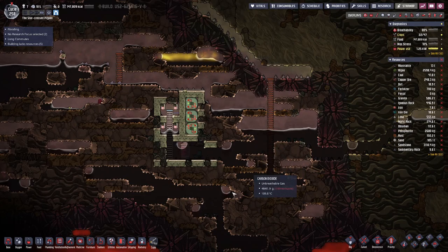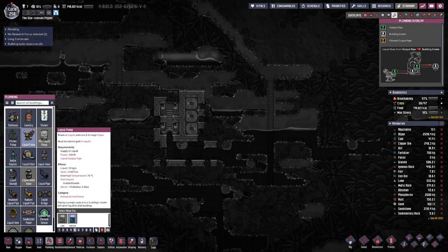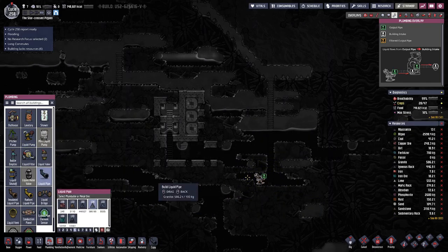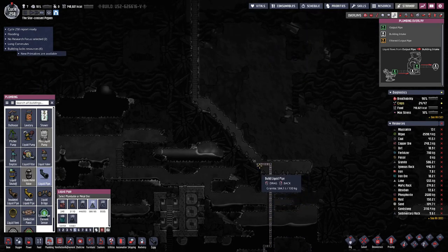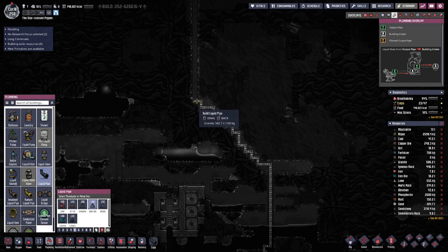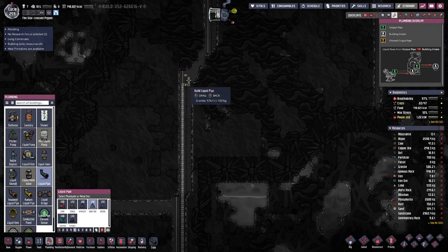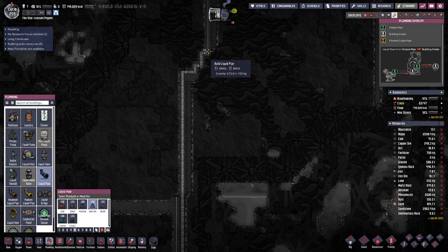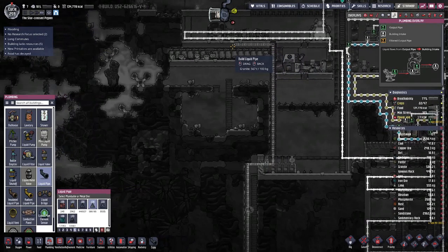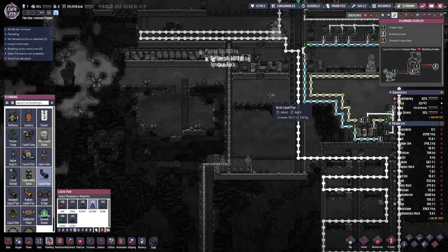It's a bit too hot for the iron. That's basically all that we have, so we will have to make do with what we have. We'll bring the pipe up there and hopefully that will be enough — then we can refine a bit of steel and use that for better equipment. I will let the duplicants get to it and then we will see what we get as a final product.